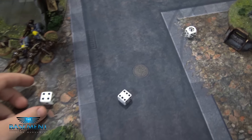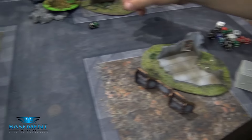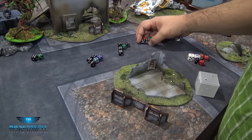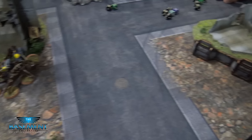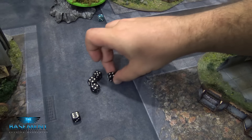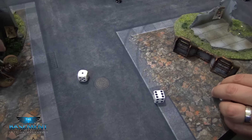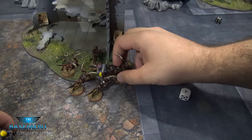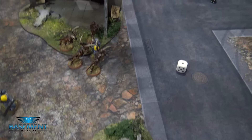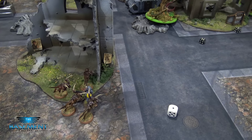Space Wolf turn five — I'll just do my attacks quickly. I hit all the time and do two wounds. Even though the last two guys will die when the Hive Tyrant charges in, they'll still get to make their attacks first. That's six models making 12 attacks, getting five hits, two wounds, and one dies. The Hive Tyrant charges in through the psychic phase with Paroxysm reducing my weapon skill down to two. My last Marine is dead — that's the end of Space Wolves and Tau. We did lose. Good game, Davis.